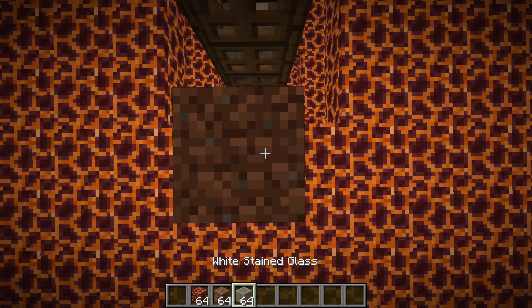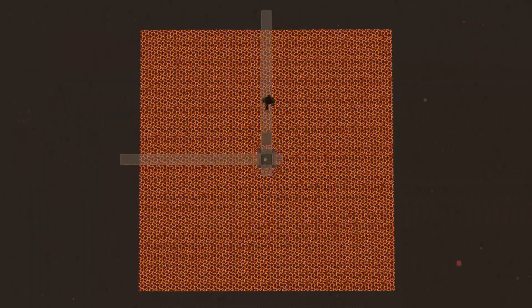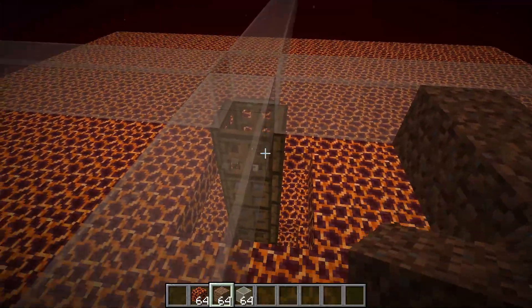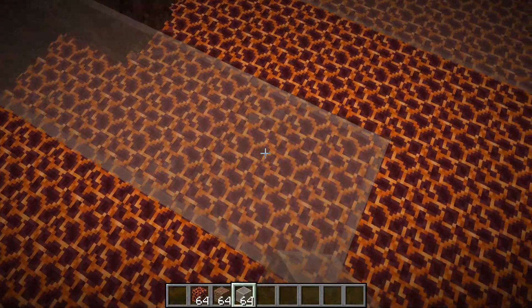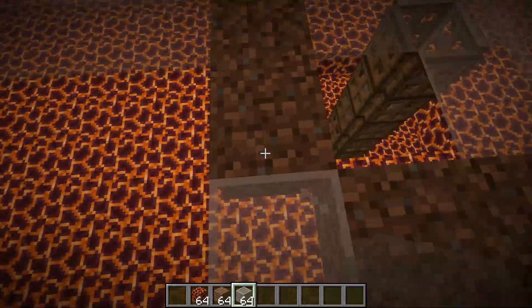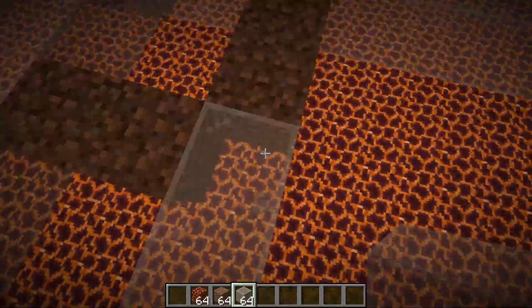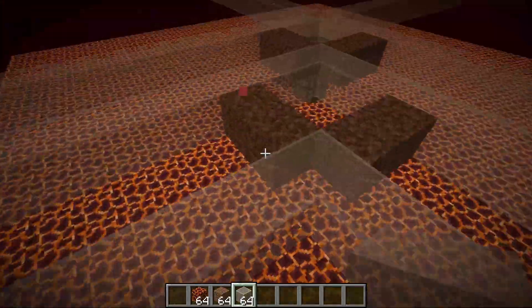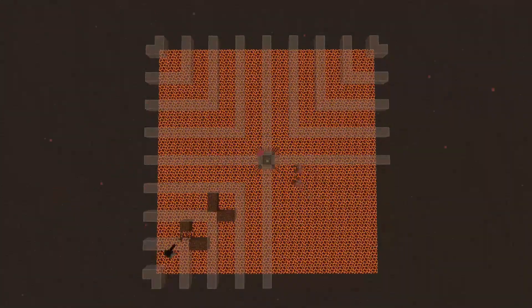Now that your platforms are done, you want to build up 2 blocks, place a piece of glass, and then place glass all here. Then come out all 4 ways like a cross. Come out 2 blocks, place 2 dirt, come 2 blocks out the other way, place 2 dirt, and then place a glass in the middle. Repeat that process until you get to the corner, then repeat for the remaining 3 sides. The reason you're doing this is to stop ghasts from spawning.